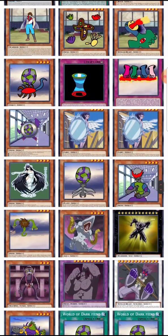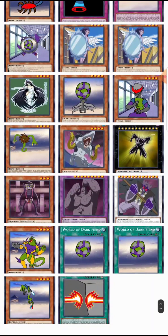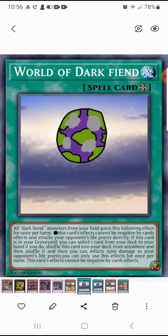I'll pick five of them. So let's start with the field spell — the World of Dark Fiends. It's a field spell. All Dark Fiend monsters from your field gain the following effect, once per turn: this card's effects cannot be negated by card effects.